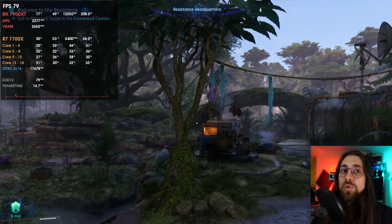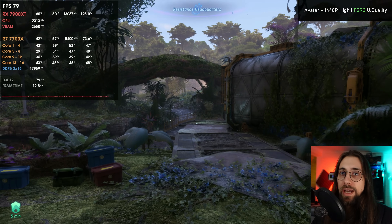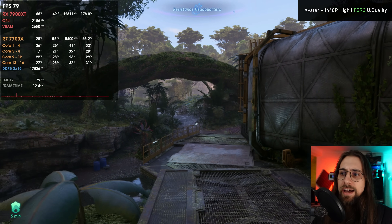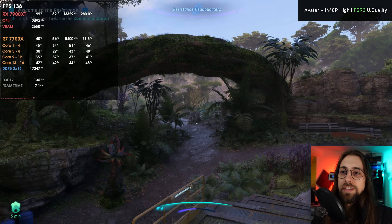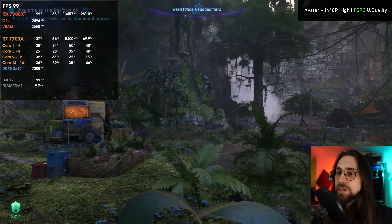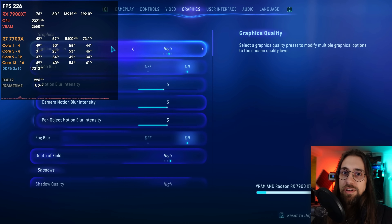Let's cut to the chase and start testing games. We start with Avatar and as we can see we're having 78-79 fps in this part. Without frame limiting we have 134-136 fps, so the game is actually running well. On the heavier parts, 98 fps. I'm using FSR3 at 1440p with graphics set to High.